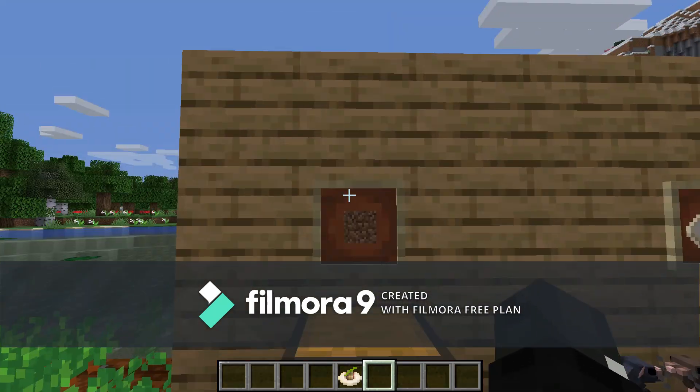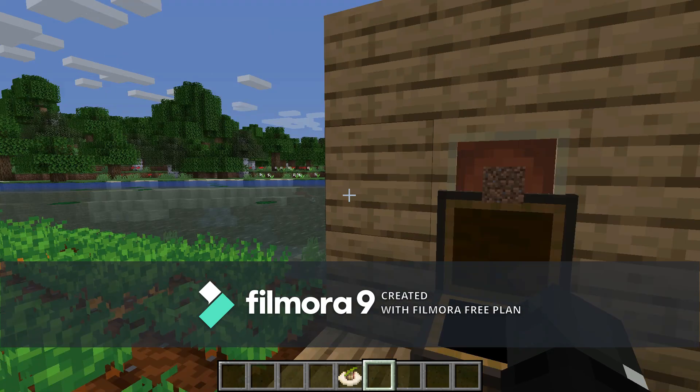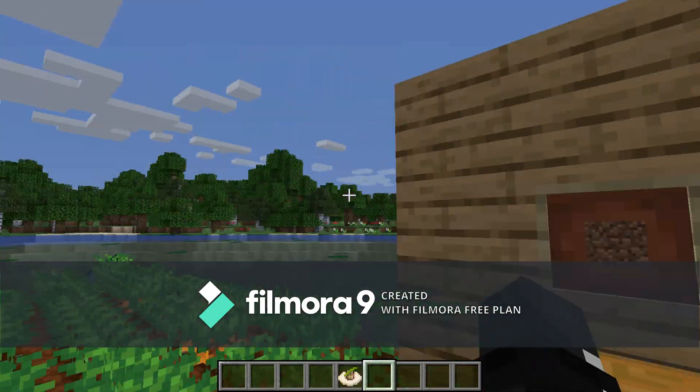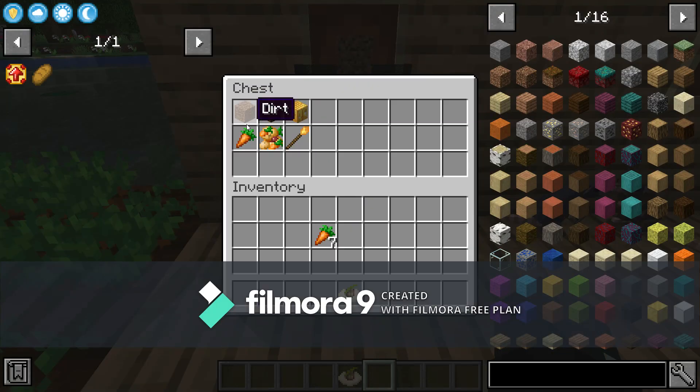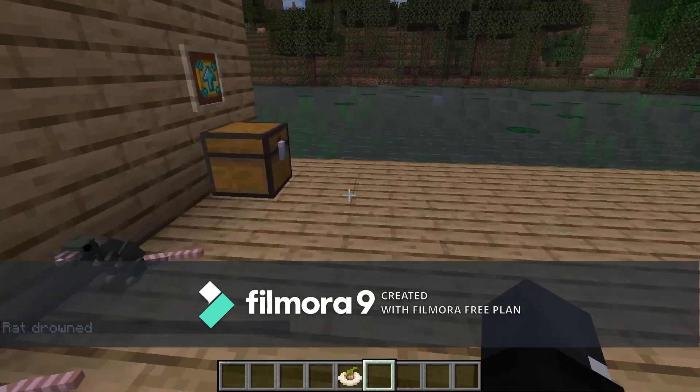These will be the blocks you're going to need. You're gonna need dirt — as much dirt as you need for the farm, the bigger the farm the better. You also need carrots, though this could be anything. Next you need a chest, a single assorted vegetable, a rat crafting table, and a cheese staff.